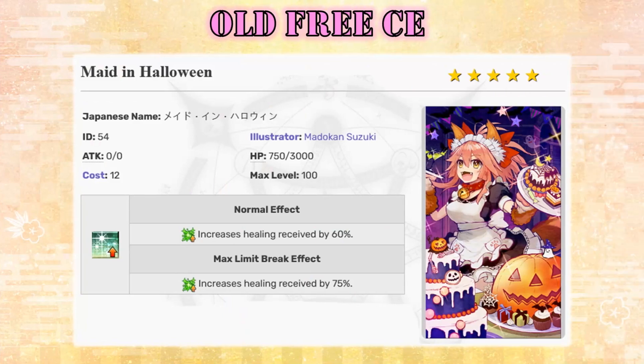Next we have Made in Halloween CE, which really takes healing to another level. Slap this CE on Kiara and she will never die, unless she gets an NP in the face unprepared. I know that healing isn't really a big deal in this game since we have Castoria that can nullify all types of damage, but this is still the best CE when it comes to healing. Being the best even in a niche field makes it worth getting, and if you like soloing challenge quests, you'll definitely find some use for this CE.